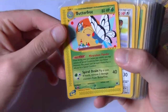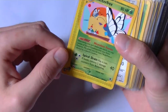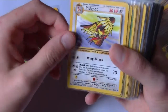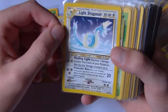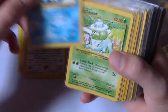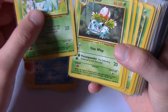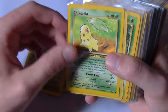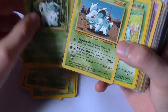So we have a Butterfree — I think you would do some sort of scanning thing with a Game Boy Advance game or something like that, I don't remember exactly. There's a Pidgeot, Clefable, Light Dragonair — I remember they did like light and dark things, like good and evil. There's a Wartortle, Bulbasaur, Ivysaur, then there's a Chikorita, a Nidoran, another Nidoran, and a Nidorina.